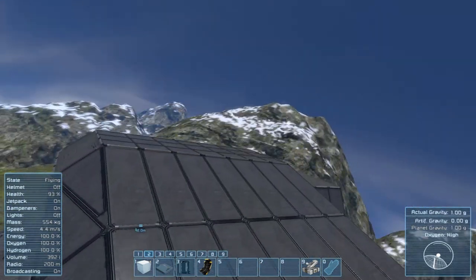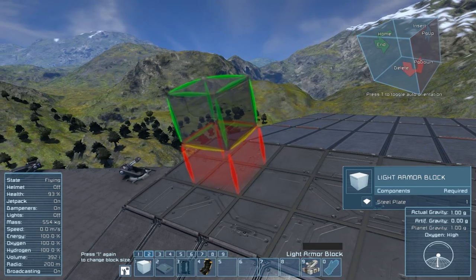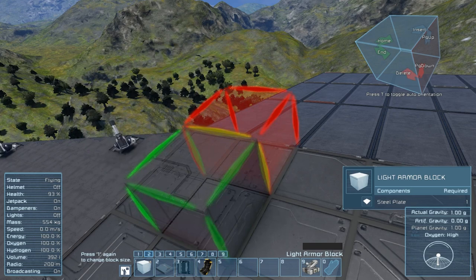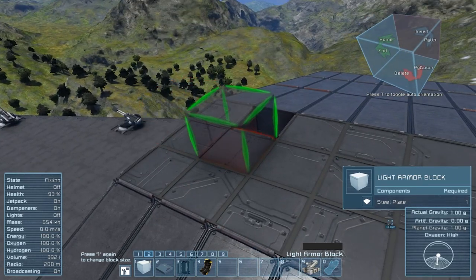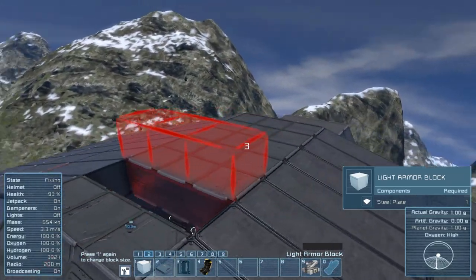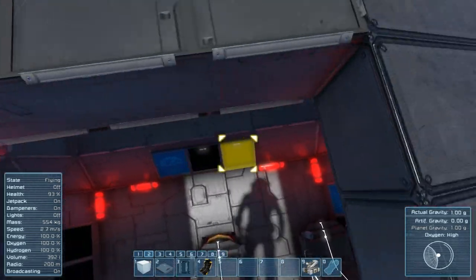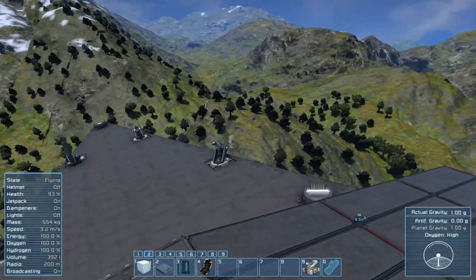This is another test world, not survival and not really my main building world. There are solar panels here — that was confusing me. Since this is more about planetary landing and not about all the building and function stuff, I'm just going to make an access point here so we can get in and out of the ship to fly and test things.